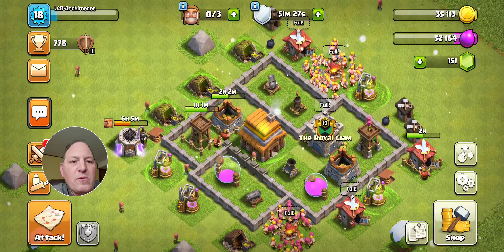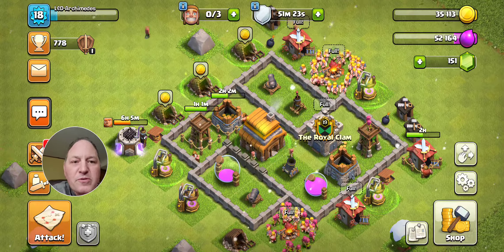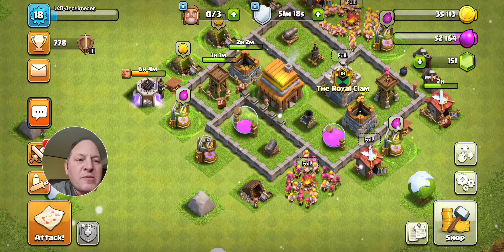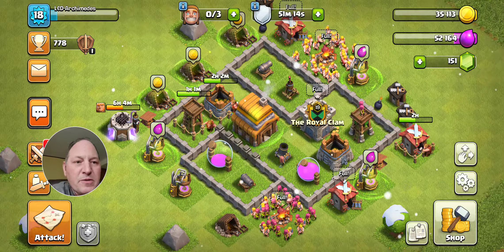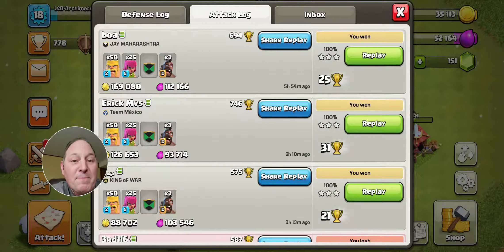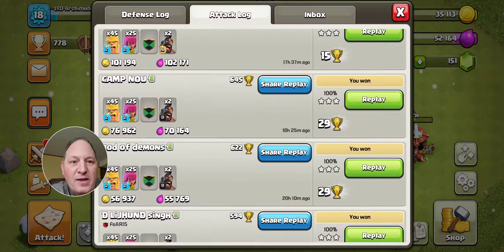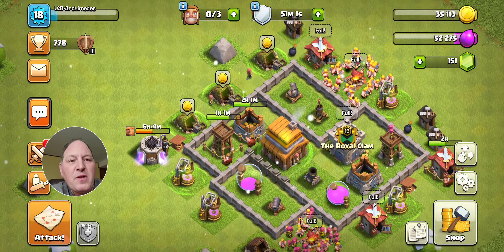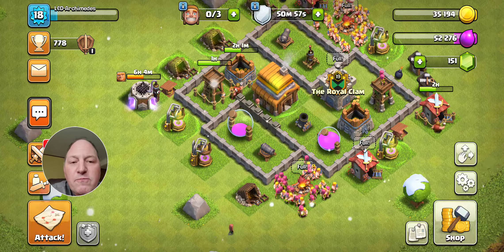When you're starting a new base, you really need to prioritize the storages. I don't really care about the elixir collectors and gold mines so much because I can get all the loot I need from attacking — I'll show you my attack log here. I get more loot from attacks than I can hold, so it's really all about the storages. Get the storages up so you can get to Town Hall 4.